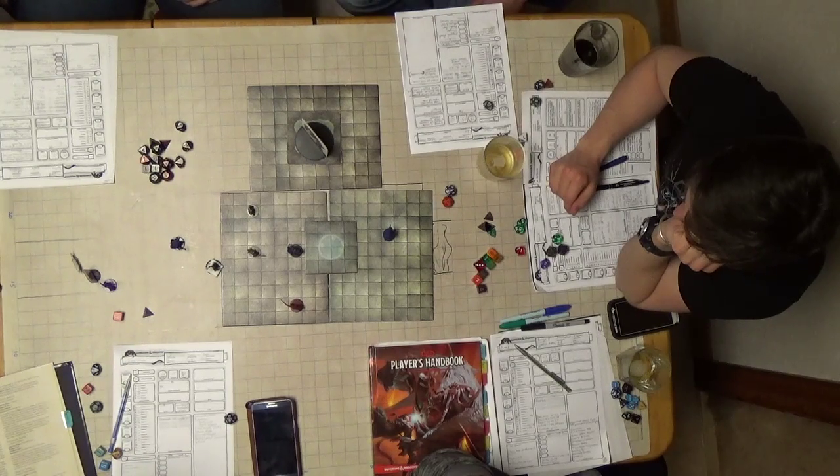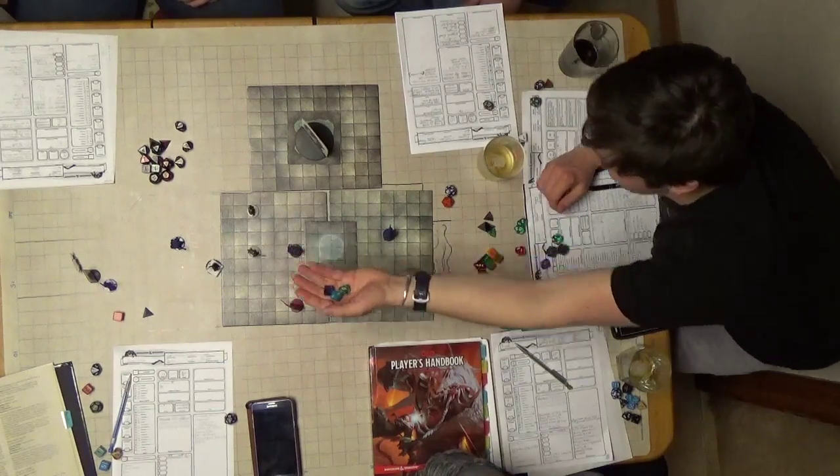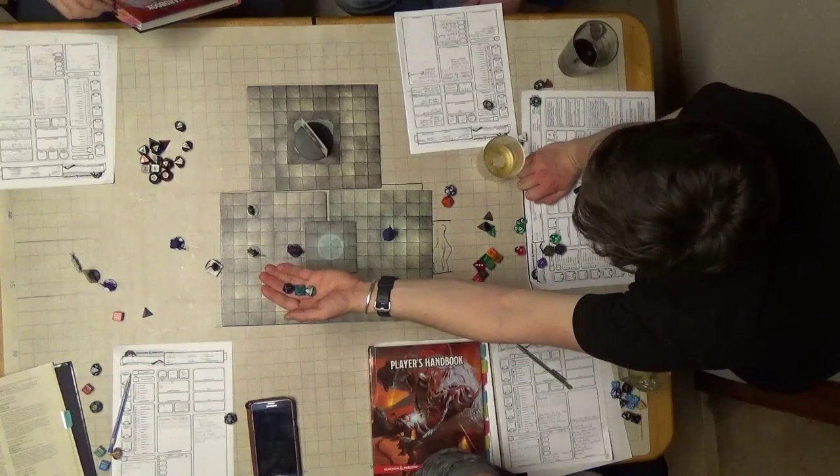Oh shit, that's a lot. 21 and 11 is going to be 32, 34, 36, and 6 is 42. 42 in this light, plus 10 — 52. Yeah, that's hot. Nice.